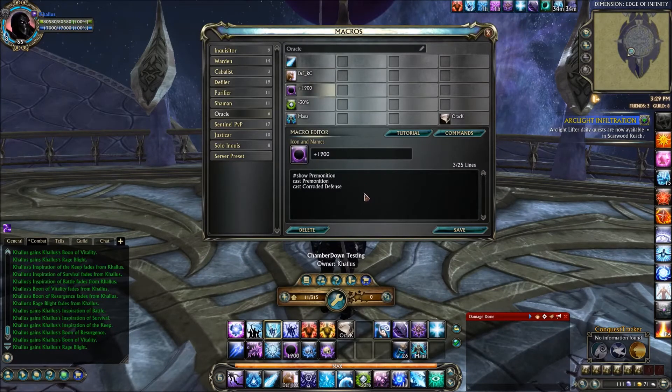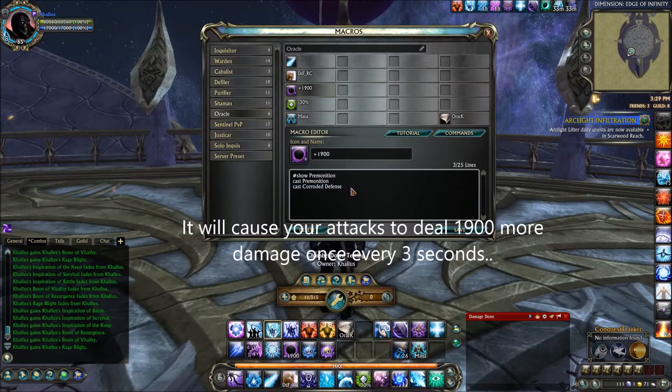Moving on down, we have the +1900 macro. This is going to be your Premonition and Corroded Defense. Premonition will apply all Emblems and give you 2 stacks of Premonition, which allows you to use abilities without consuming Emblems — which is why we use Corroded Defense with it, because Corroded Defense will last longer based on how many Emblems you consume when you cast it. Corroded Defense will allow everybody in your raid to have a chance to do 1,900 extra damage every 3 seconds on the target.